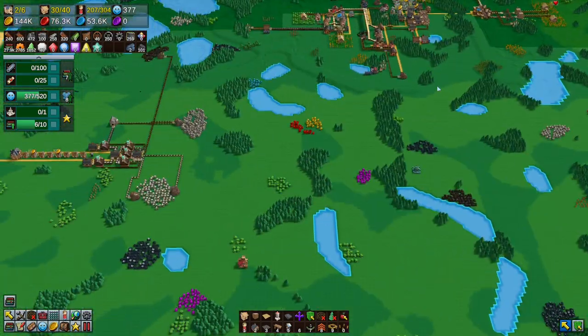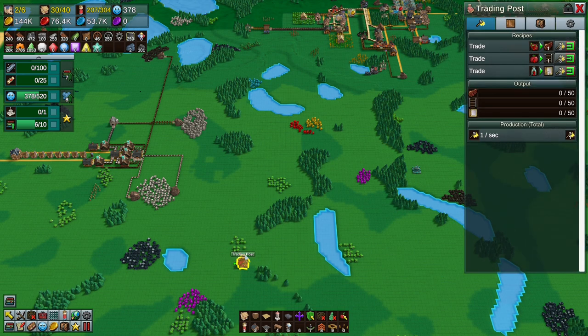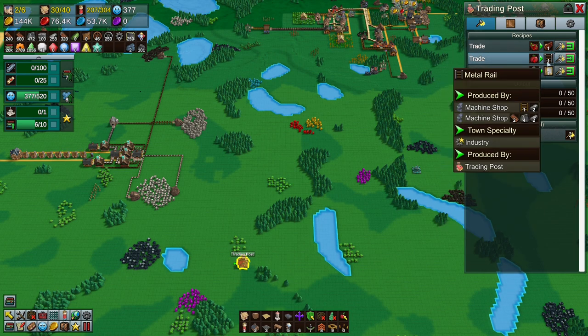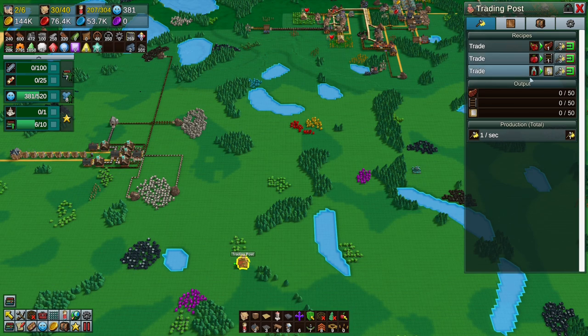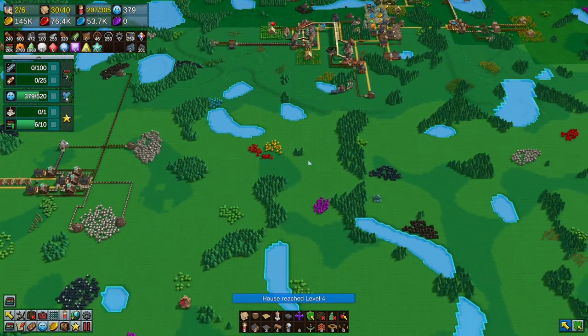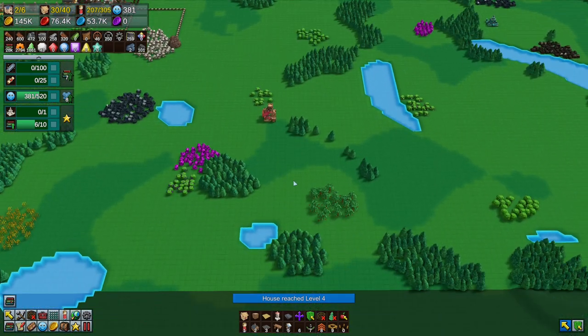Cooked beef isn't too bad. Tomatoes for metal rail is fantastic — we could shut down our metal rail production and just run it off this trade.